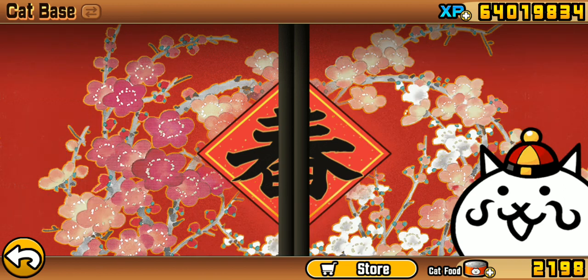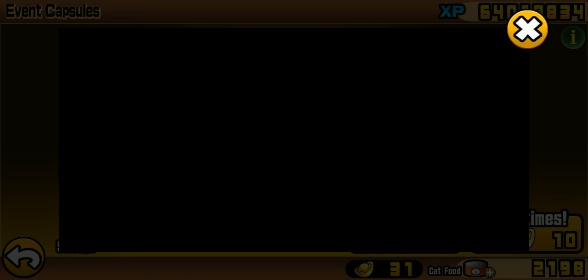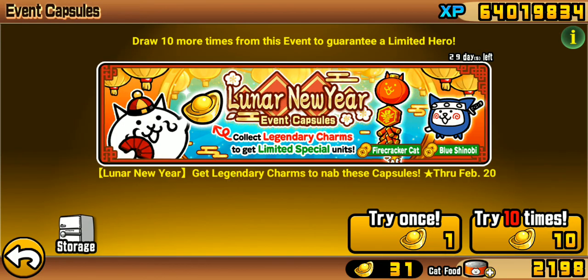Also a new event capsule for an old event, which is the lunar new year event. We got to collect these things - this has to be new, or I feel like I've seen these before, but not these new cats. Could get like a hundred of them probably in 29 days, accounting for all the other stages we can do that will come up in 29 days.